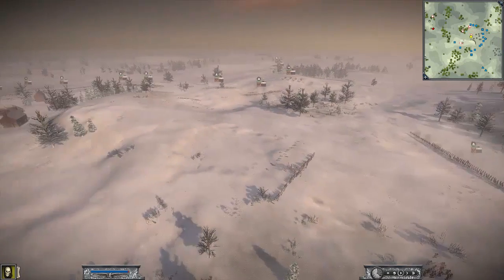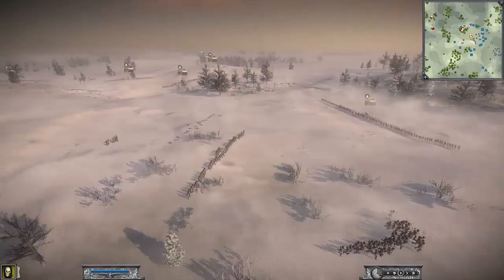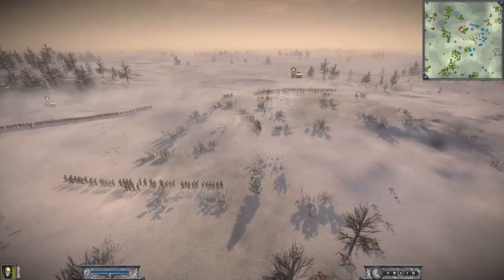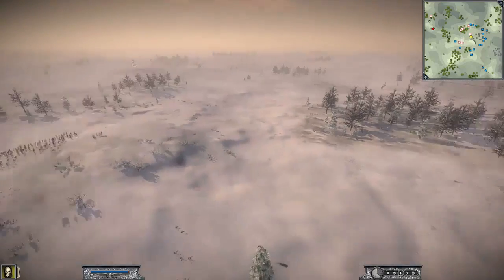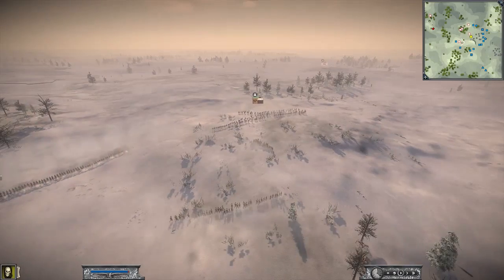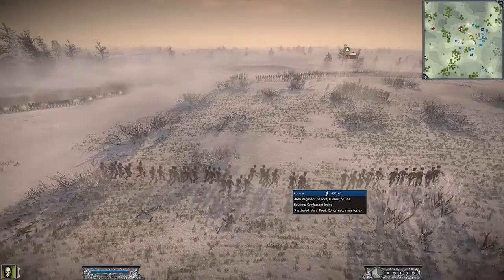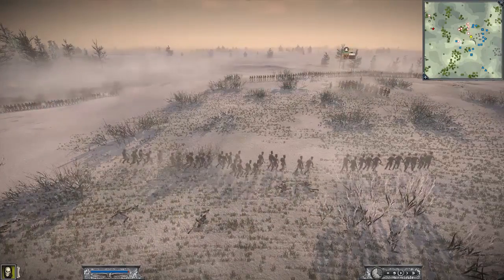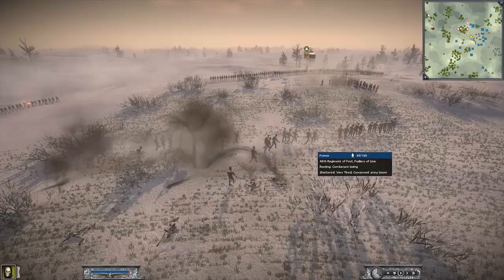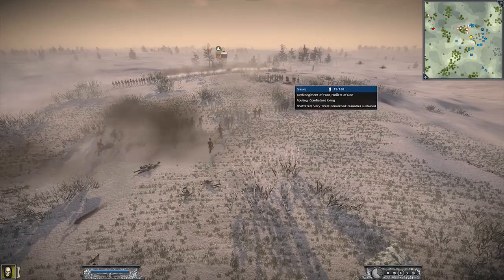It's not going well at all for the French. This is the Battle for Stuttgart, by the way — wintertime. Stuttgart is going to fall and will be mine. It looks like another successful day out for the Russians. It's very hard for the Russians to actually lose. The Russians have very, very good artillery now. This army is coming together quite nicely. The artillery is now firing into this regiment, causing it to rout.